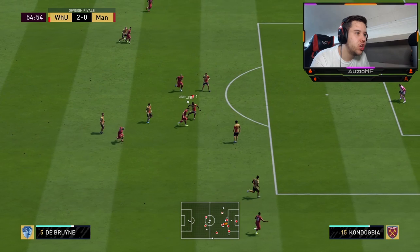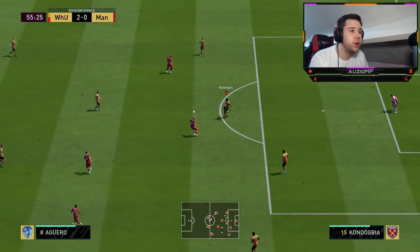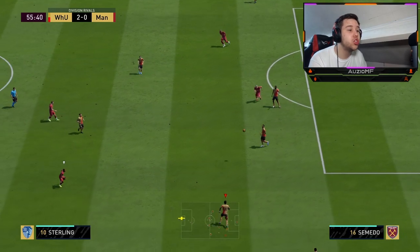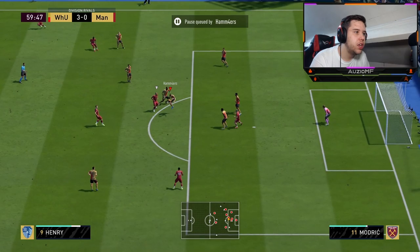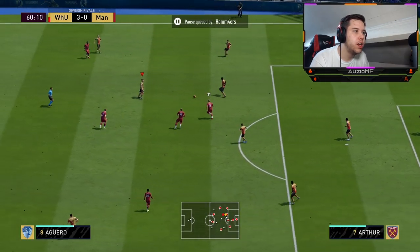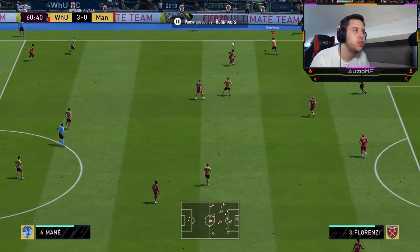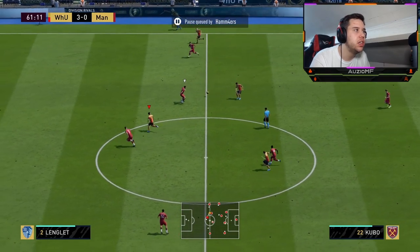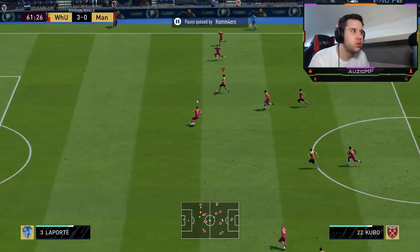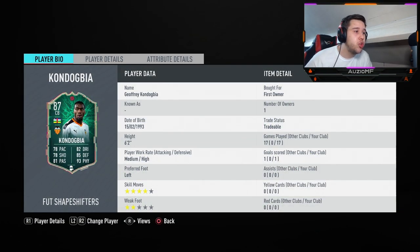A little bait, then you go in for the interception. I'm super, super impressed by this Kondogbia card — he is so, so good. He got super unlucky at the start there — did a falling-over animation, which I was actually quite surprised about. But it's one of those things that's going to happen time to time because it's just two players bumping into each other — it's unrealistic if it didn't. But it was a really, really nice recovery — he did a beautiful standing tackle.